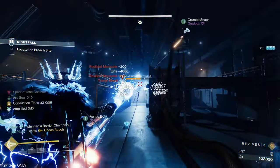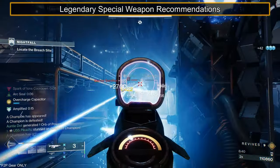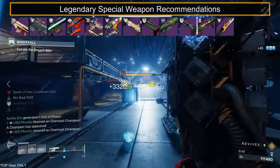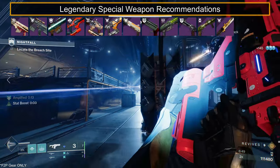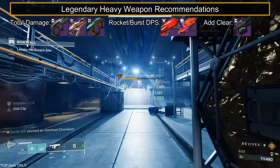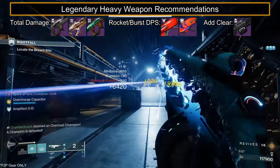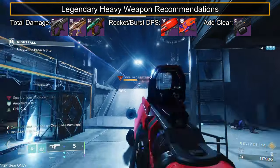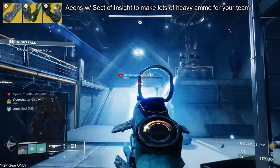I do advise everyone having some sort of overload, be it a weapon or a subclass verb. For special weapons, a Chill Clip Riptide will do great for damage, crowd control, and overload stun, but also look to disorienting grenade launchers or one-two punch shotguns. For heavy weapons, linears are great for ammo efficiency — look to options like Sailspy Pitchglass, Tarantula, or Laserpaint. For more oomph, arc rockets like Hothead and Blowout will do wonders. And if you are having ammo issues, bring someone with Aeons and Sect of Insight.